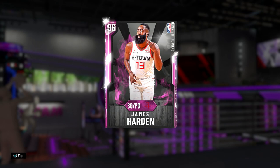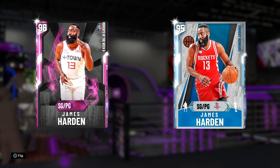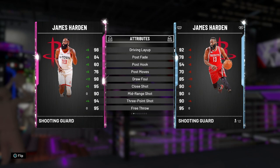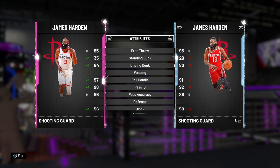So as you guys can see, we've got the Pink Diamond Harden on the left and the Diamond James Harden on the right. This Harden is 6'5" and the other is 6'4" — interesting. He's got a 99 offensive overall and an 88 defensive overall, an improvement in both. Stats increased a ton: driving layup, post fadeaway, 98 draw foul instead of an 85, a 94 three-pointer, 84 driving dunk, better ball handling, amazing passing, and even better defense — perimeter defense went up by 15.